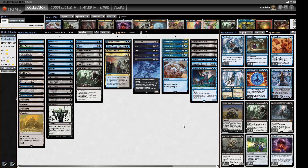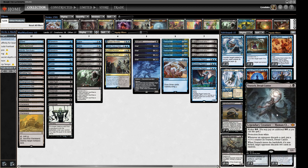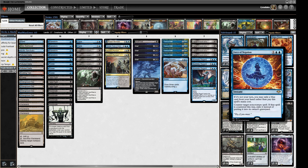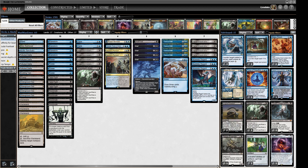We've got answers to artifacts in Null Rod, hand disruption from Tourach, Flusterstorm, Hydroblasts - all sorts of ways to deal with different things. We'll shave numbers depending on matchup: sometimes we need more counterspells, sometimes we need Dress Down for creatures with comes-into-play abilities like Thassa's Oracle. We've got some graveyard hate, Plague Engineer - a lot of tools that complement the main deck or replace cards when they're not good.